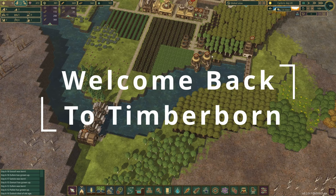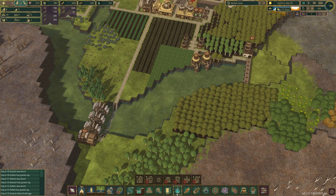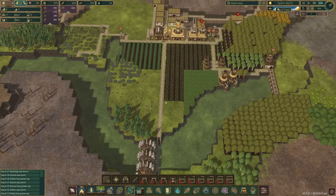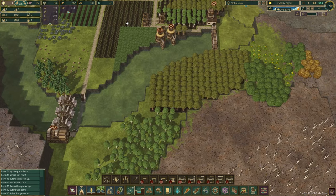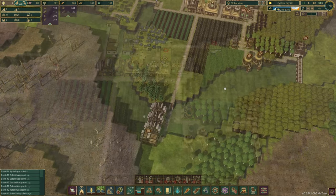Hello everybody and welcome back to Timberborn. In today's video we're going to be unlocking the large water tank and I'm going to be doing something crazy. I'm going to build one large water tank for each bed I have, so that'll be 15 large water tanks — one for each beaver.